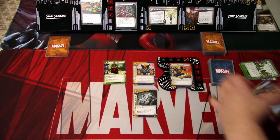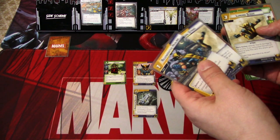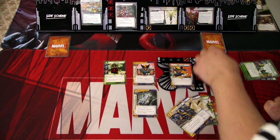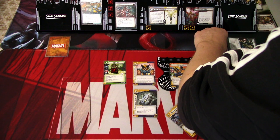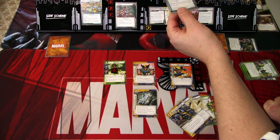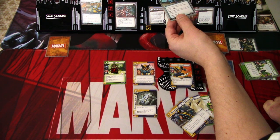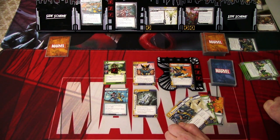We go to the villain phase. We add one threat here. Our hand has Regenerative Healing, Lunging Strike, Multiple Man, and Energy. Spiral attacks — we won't defend, so one plus two, we remove the Tough. The encounter card is the Family Matters obligation: each support you control has its text box treated as blank except for traits. Alter ego action: exhaust your identity and each support you control to discard this obligation. That comes into play, and that is that round.